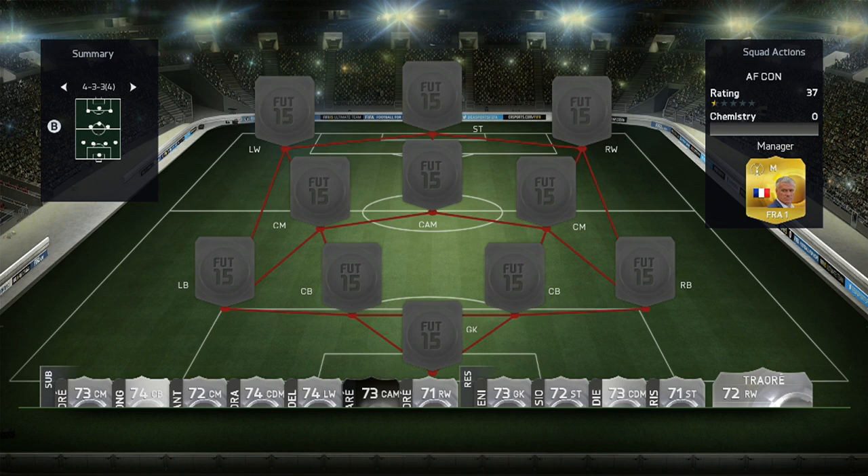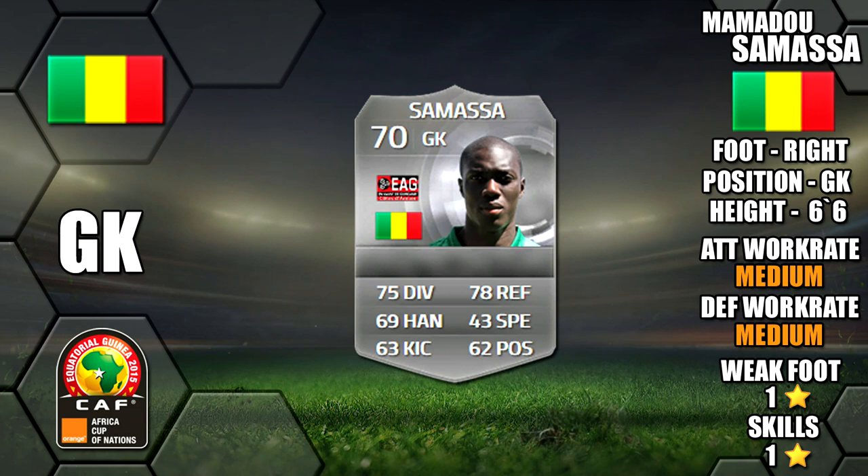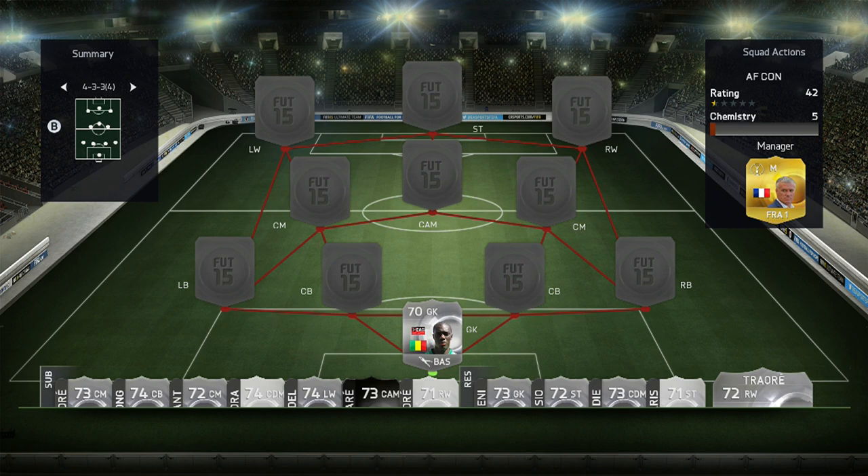In net we have Samasa of Mali. He's right footed, 6 foot 6 tall, with a 1 star weak foot and 1 star skill. His standout stats are his 78 reflexes, 75 diving and 69 handling. I'd recommend a chemistry card on him to boost his positioning — I'd probably go for a CAT, which is what I normally use.